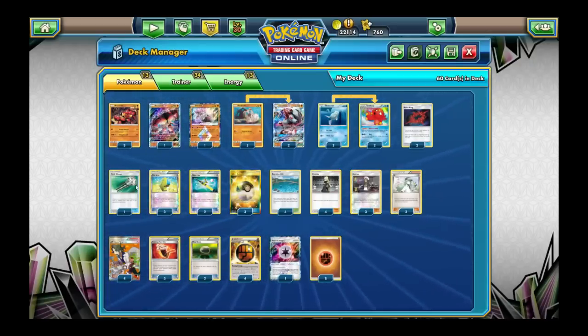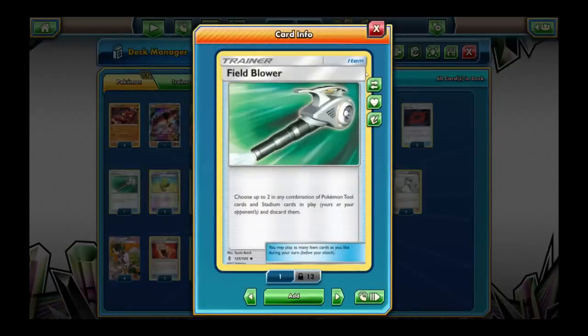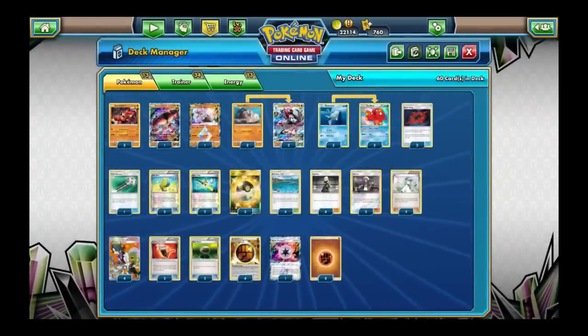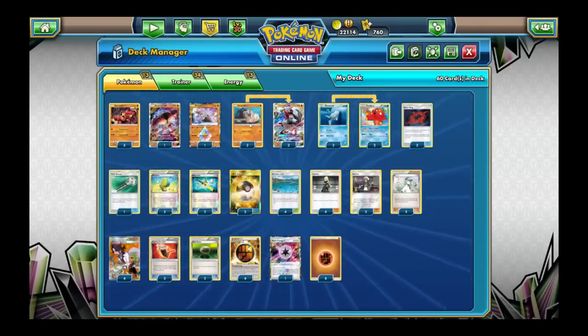Beast Ring I have discussed. Field Blower — this card wasn't originally in the deck, it's the one card that changed. A lot of decks take advantage of opponents not playing Field Blower. The ability to remove tools is pretty important. Getting rid of Fighting Fury Belt is helpful. Max Elixir is, besides Beast Ring, the only way to accelerate energy in this deck. You look at the top six of your deck, find a basic energy card, and attach it to a basic Pokemon on your bench — everything else goes back. It's luck-based acceleration. It doesn't work on evolved Pokemon, so a lot of the time you want to hit Rockruff with Max Elixir so that when you evolve, you're ready to use Dangerous Rogue GX.